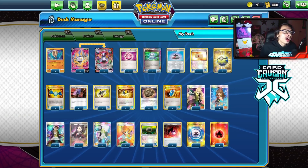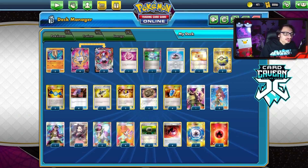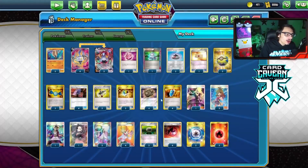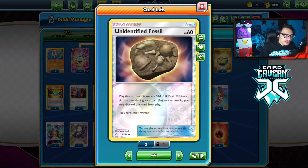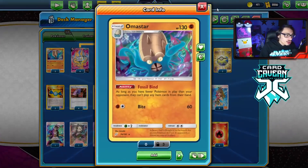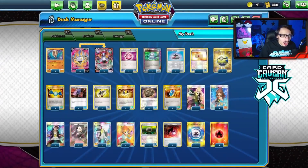That is why I prefer the Amistar build over the Vileplume build. Vileplume will trainer-lock both of you, whereas Amistar only item-locks your opponent, meaning you can still play Surprise Box. To get Amistar in play is a little tricky - we play four Unidentified Fossil, which counts as a basic in play. It's not searchable with Quick Ball, but we can use Green's to find Rare Candy and Amistar.